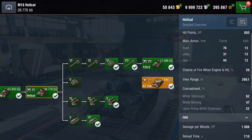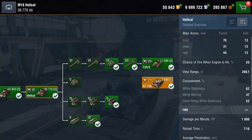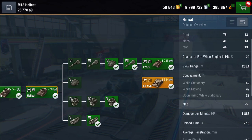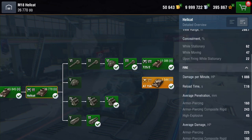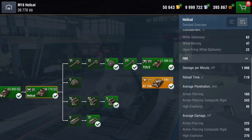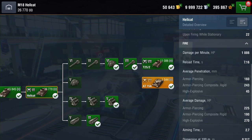DPM is not great at 1886 per minute. Reload time is just over seven seconds, which is not bad. Average pen on your AP is about 160. On your APCR it's 243, and on your HE it's 45 — not bad pen values realistically. Damage: AP is about 225, APCR 190, HE 270 — this is with the big gun loaded. Aim time is just over two and a half seconds.